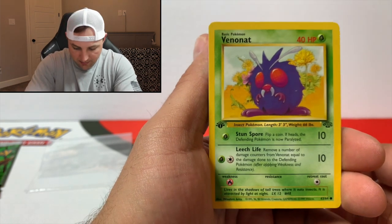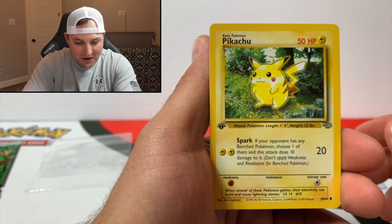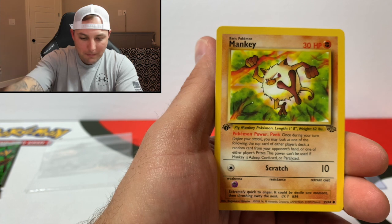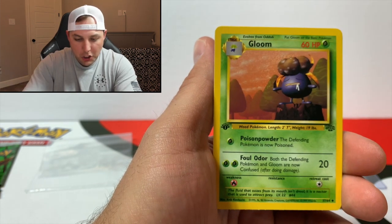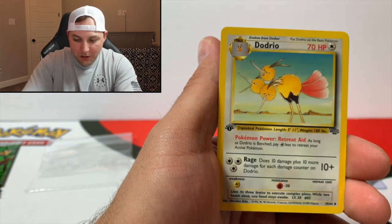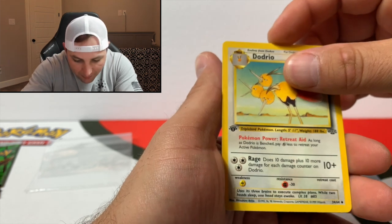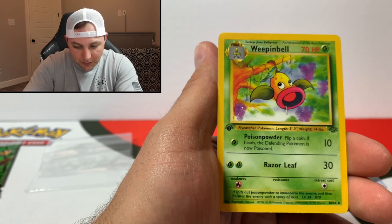Venomoth looking awesome. Oh here we go — Pikachu first edition Jungle, looking great! Manky hanging from a tree, Gloom, Dodrio — looking good, that's an uncommon. Weepinbell — also an uncommon. And for the rare, let's see what we got.